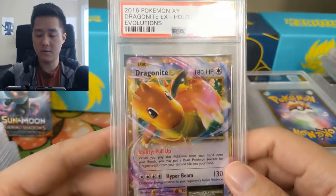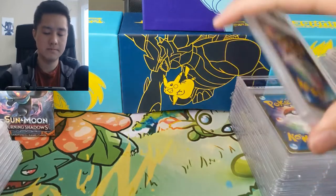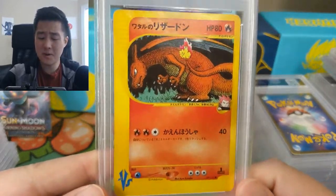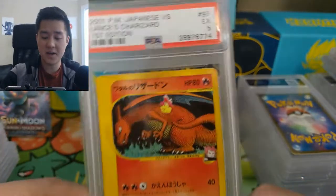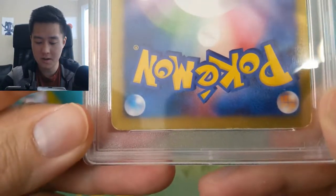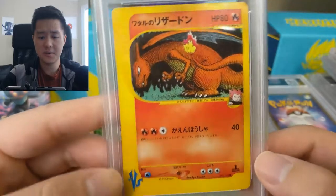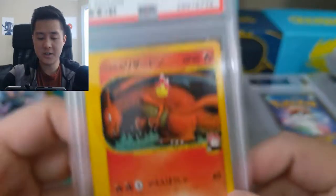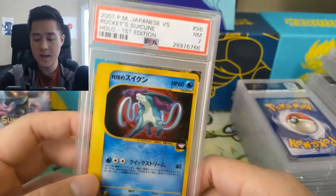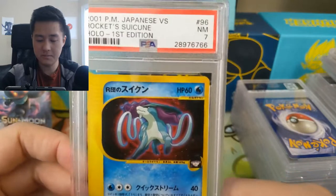From XY Evolutions we have a Dragonite EX, very cool. Then there's a Japanese Versus Series card — I don't know much about this set, but this Charizard only got an Excellent 5. There's some whitening on the back, though I'm not sure what caused the low grade. The Versus Series, especially the Lance ones, are actually quite rare and quite valuable if you can get a high grade.